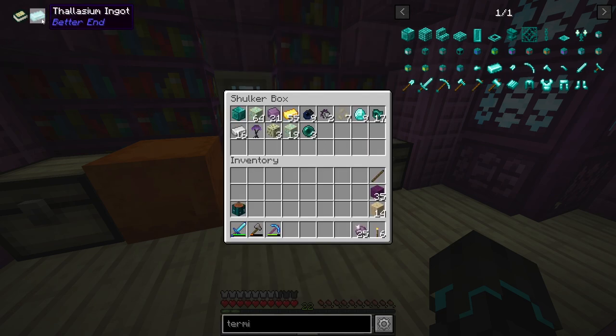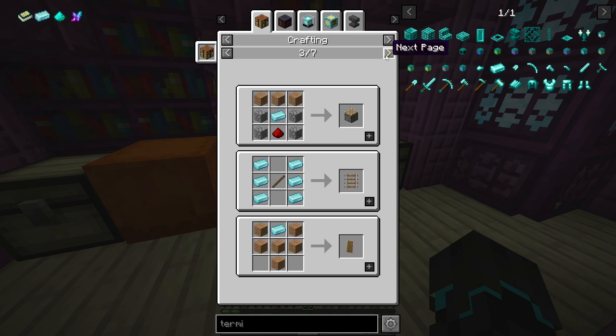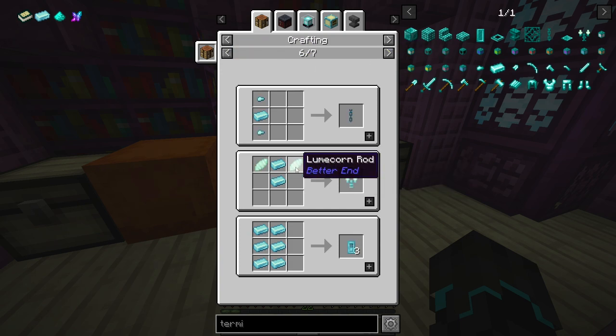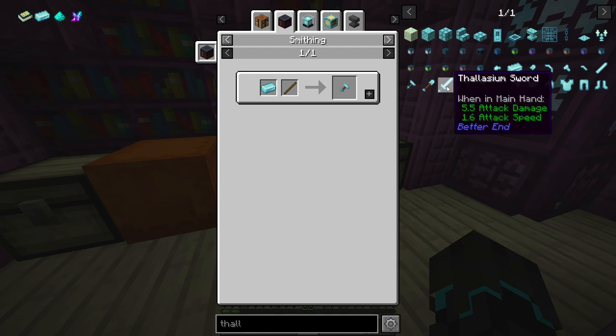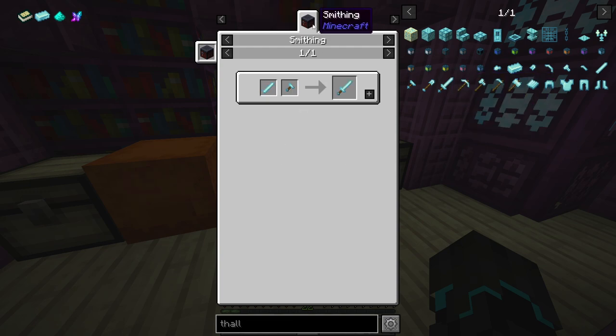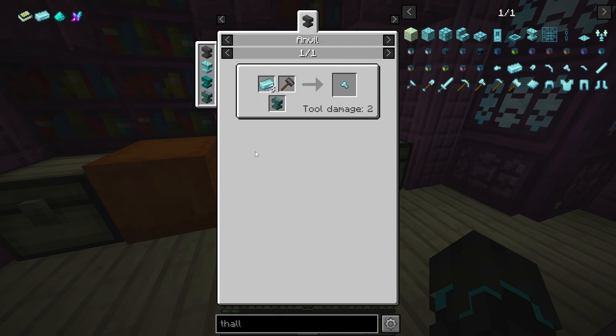Some materials we've gathered: the thalassium ingot. Looking at its usage, we can make an endstone smelter, and it can also replace iron in making buckets, cauldrons, compasses, hoppers, minecarts, pistons, and even chandeliers. In this mod, when you want to make a tool or armor you don't just craft it normally - you make handles and combine them. For a thalassium sword you need a smithing table. For an axe head you need a thalassium anvil and a hammer.